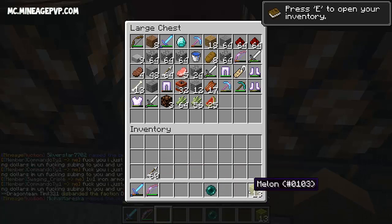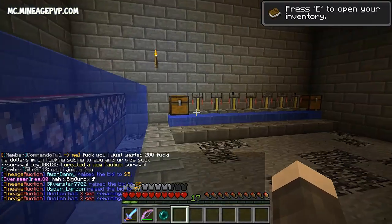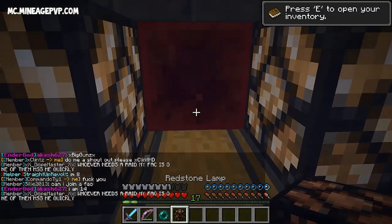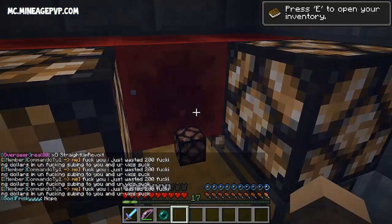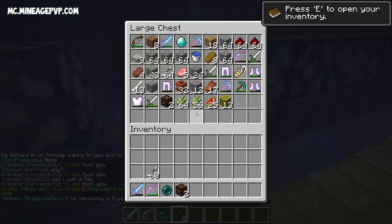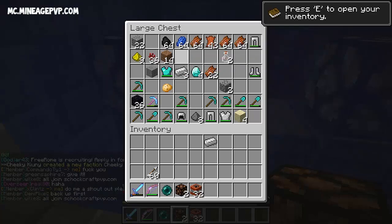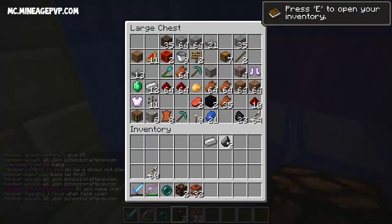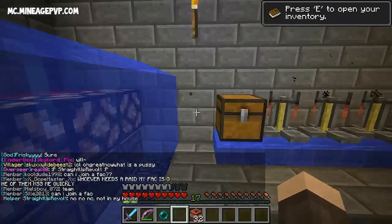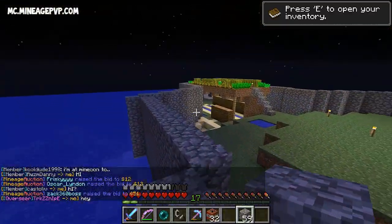We're going to do slash home vault to chest some of this sugar cane and the melon, and then come back with some TNT and a flint and steel to light that place up. Let's keep the bow and ender pearl. We definitely need some TNT — it's in this chest over here. I know I had a flint and steel from a previous episode. There we go, got a piece of flint, we should be good to go.